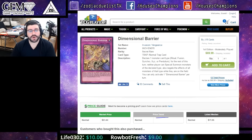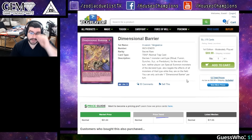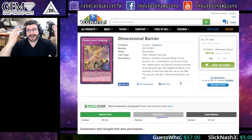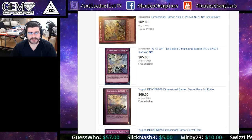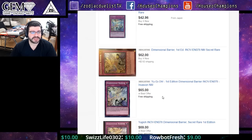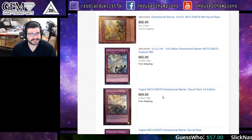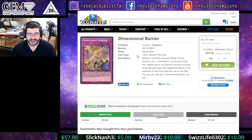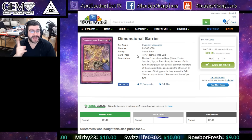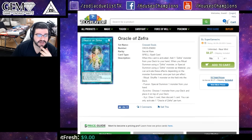Dimensional Barrier — people are joking it swapped places in price with Pot of Desires, but Pot is still up there. Lowest now at $70. I'd been urging people when it was $45 — this is the lowest it's gonna get, it's needed in this format, the ultimate stun card. We see a low of $64-65 then it jumps to $69-70 very fast. I did not expect it to get this high this quickly — I expected it to hit by the event weekend, not before. If you'd been listening you already got yours — this was the card to have no matter what happened with the format.